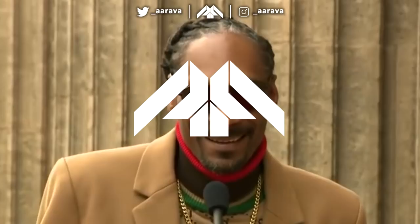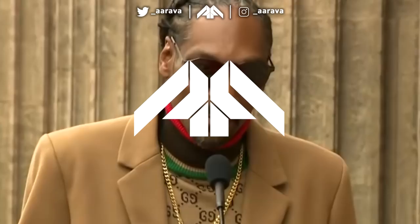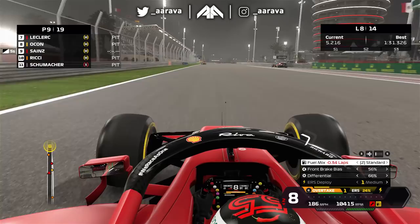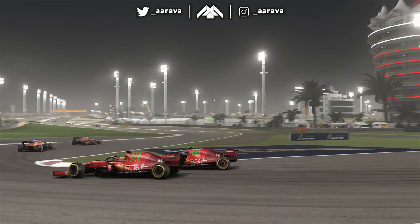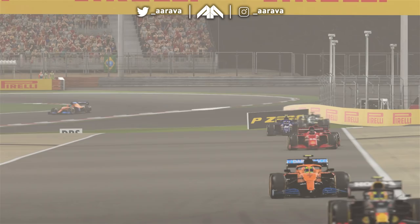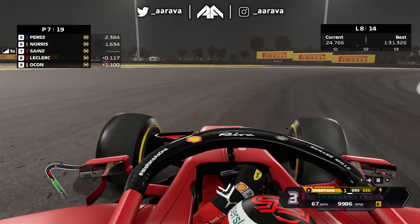I want to thank me for believing in me, I want to thank me for doing all this hard work, I want to thank me for having no days off, and I want to thank me for the undercut strategy. Here we are on lap 8 — we are flying. 1.7 seconds taken out of our personal best lap time. Into Turn 1, side by side with Leclerc our teammate — round the outside we go and we've overtaken him and also Ocon in the Alpine. Three cars for one with a simple undercut strategy.